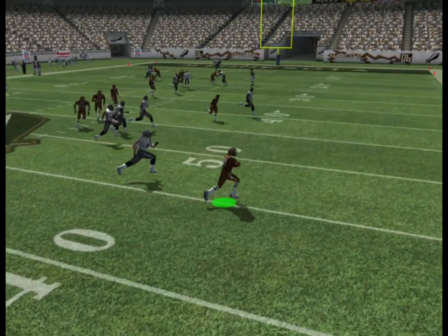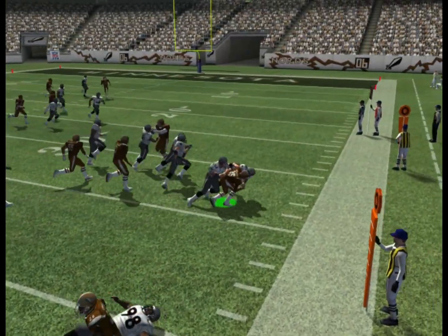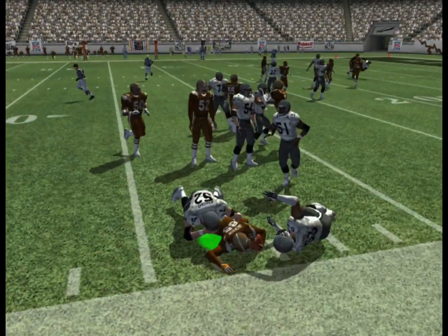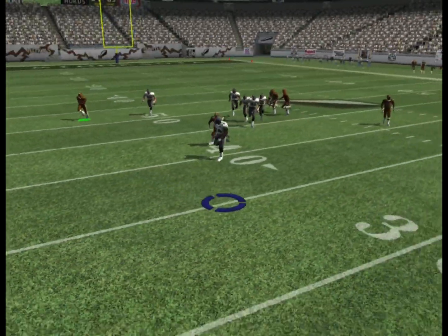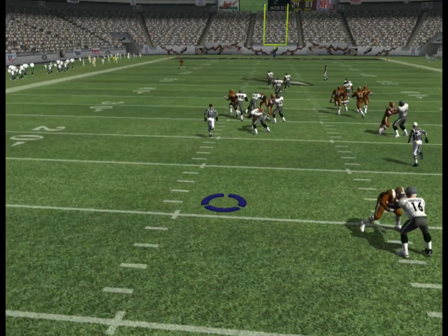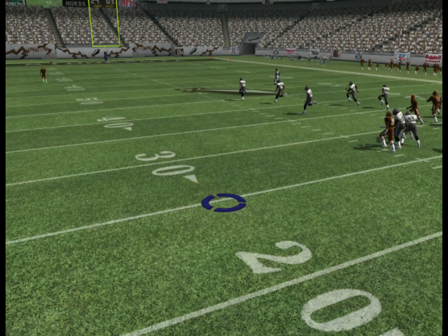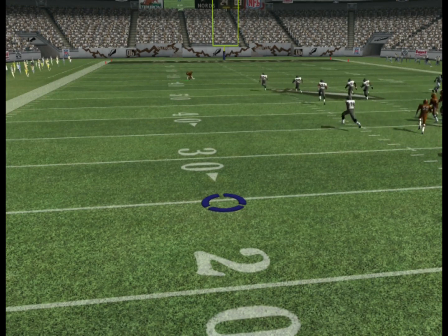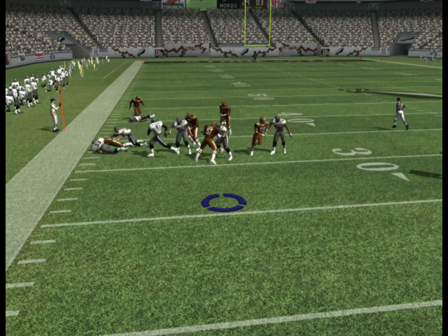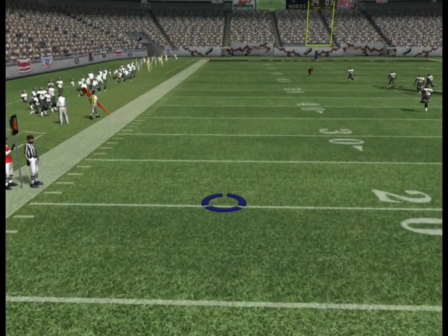It's tempting to try and field these punts and go against this unwritten rule, but usually bad things happen. Looking down the field from the punter's perspective, it looks like it's set up really well for a big return — there's a huge alley along the right sideline just outside the numbers. The whole return team is in the middle of the field, but because you can't actually catch this ball cleanly, you just don't field those. You run away in the opposite direction and let it bounce on the ground.